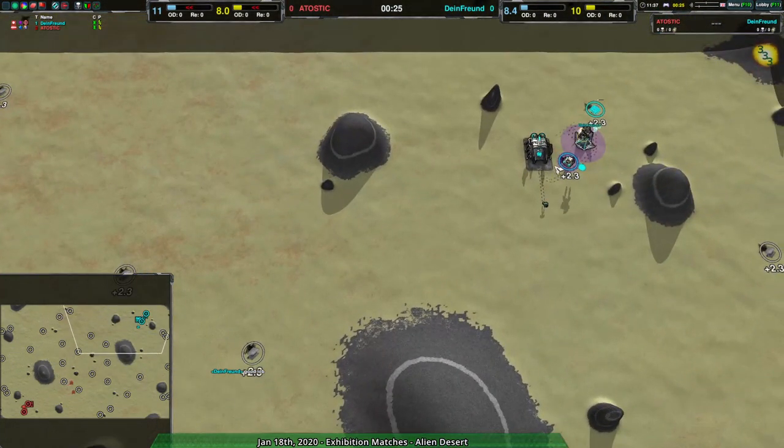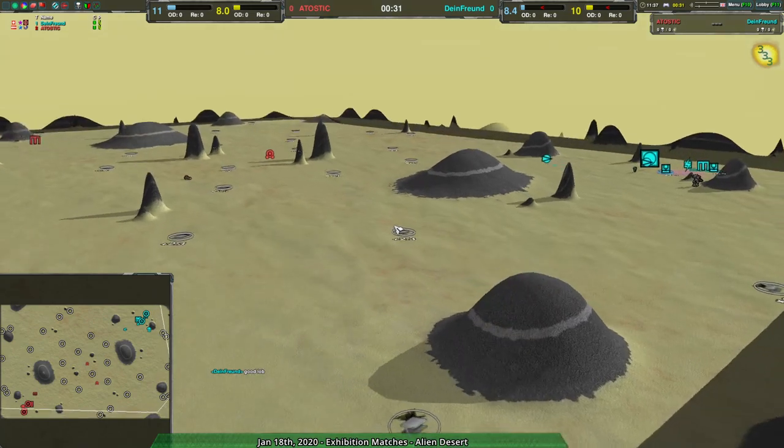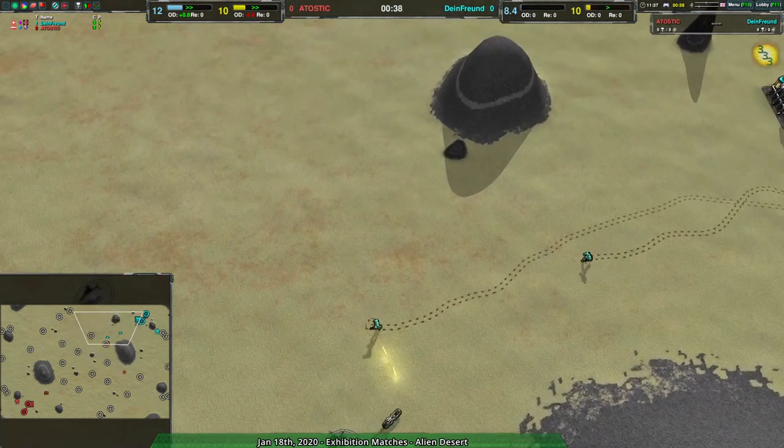Because Alien Desert is the flat map. It's not got a whole lot going on other than a few hills here and there, a few spikes of terrain. Beyond that, it's basically just flat ground.